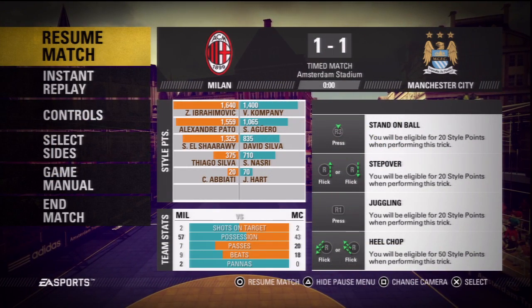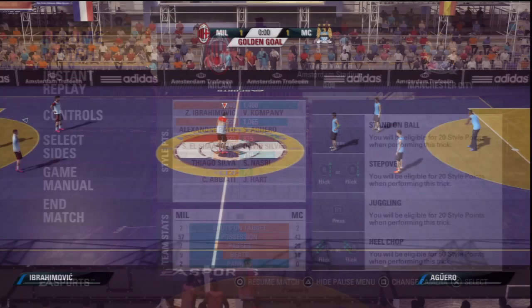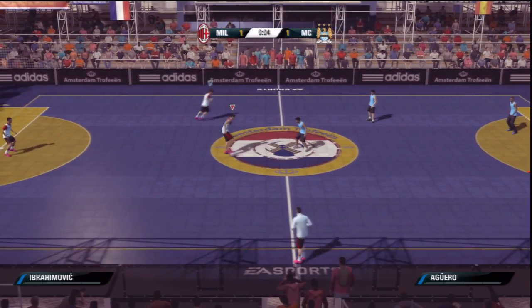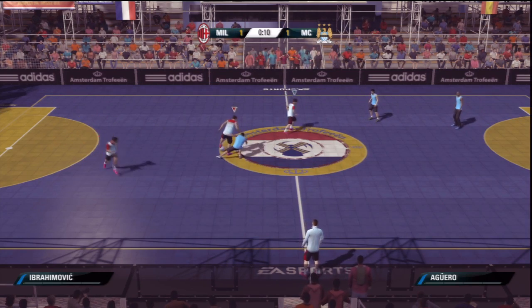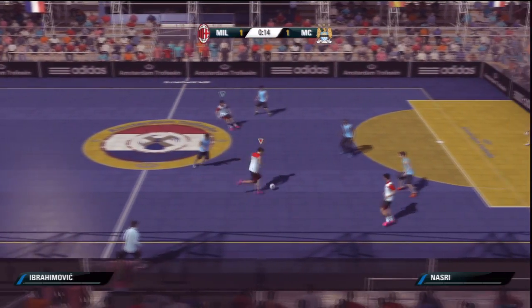So I guess we're going into extra time, and I'm kind of glad we gave them that goal so we can show off extra time. Golden goal — let's do this. You can actually see the player putting his leg out, and you can choose which way to drag the ball.